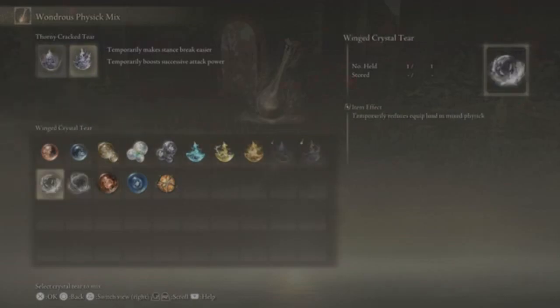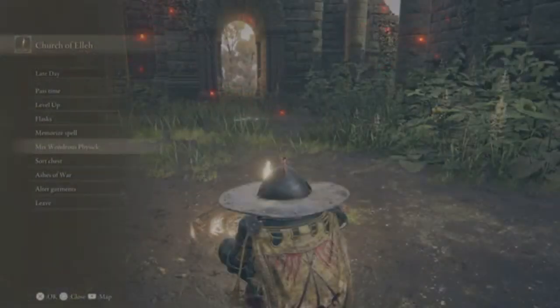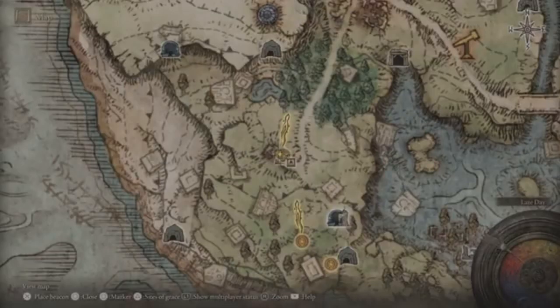You kind of utilize that, and then also the successive attacks — raising damage on successive attacks is really good, and that will be part of the talismans too.